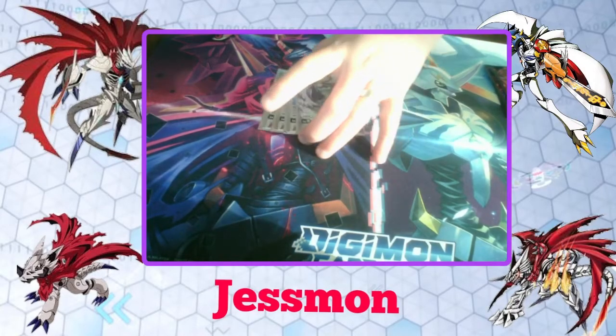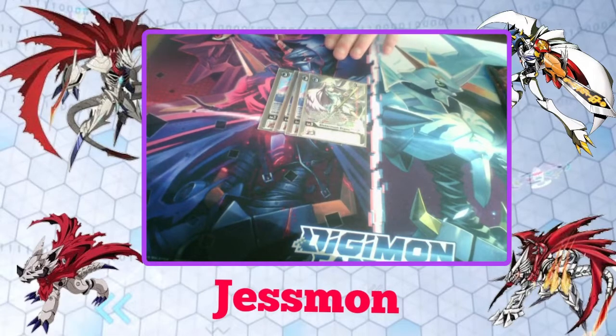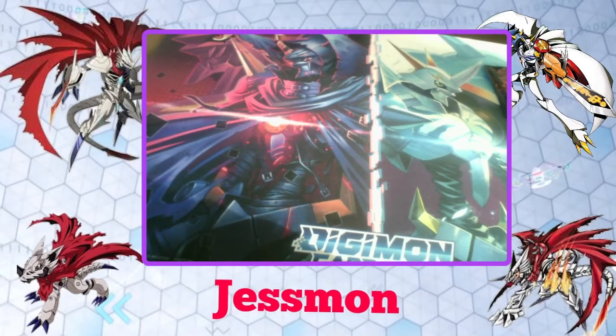The next card we run four of — and it's not a red card — is Sistermon. We have four of Sistermon Blanc. She's a blocker on all turns as long as you have a card with Huckmon, Jessmon, or anything Royal Knight in its typing in play. You can use her as a blocker, and when you play her you get to draw one card. She's a very good draw power card.